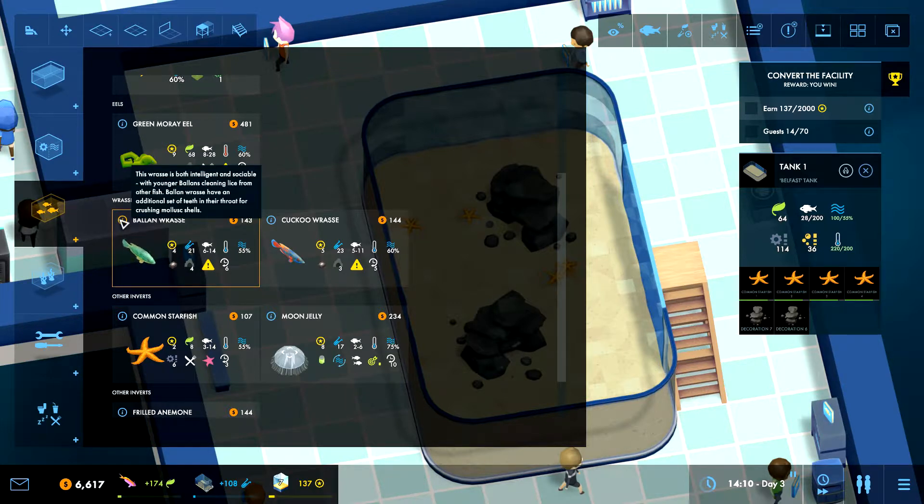Ballan wrasse — no reason why they wouldn't go in here. I keep forgetting to read this stuff. 'This species is both intelligent and sociable, with younger ballan wrasse cleaning lice from other fish.' Lice — like the ones you have in your hair? 'Ballan wrasse have an additional set of teeth in their throat for crushing mollusk shells. Females of this species can turn into males, ensuring there's always an optimal choice of partners come breeding season.'